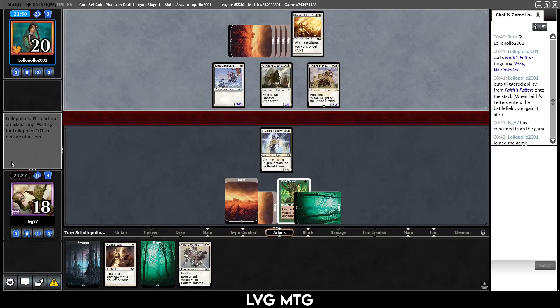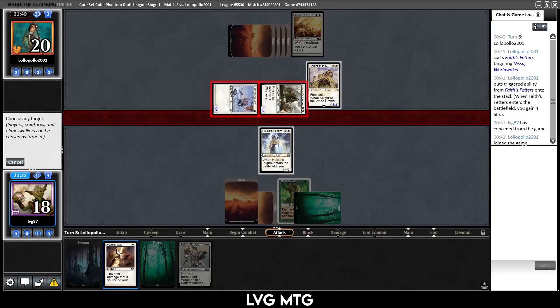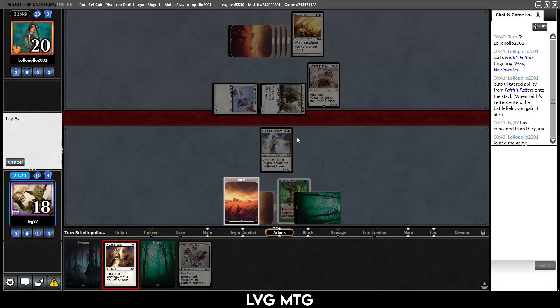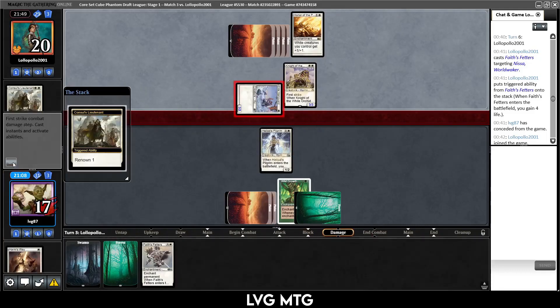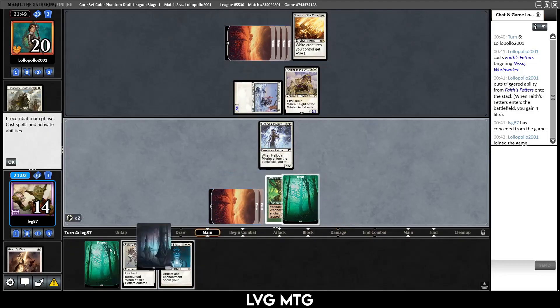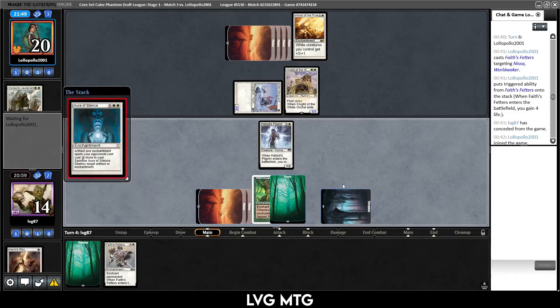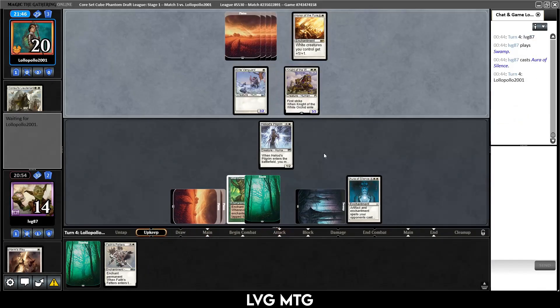Does this work? Choose any target — pay a white, choose that, no blocks, and that guy dies. It worked the way we wanted it to. Aura of Silence — a thing we are going to use right away. Maybe we just wait until in combat; otherwise they can play something pre-combat. Now it's a little harder for them to do so. They have another land — we get in with both.